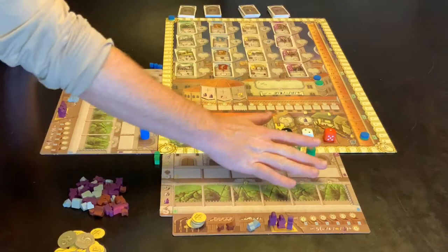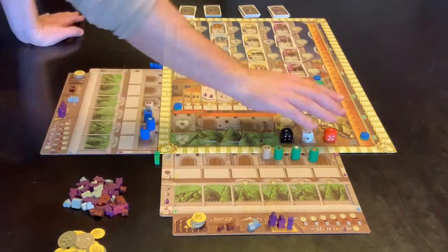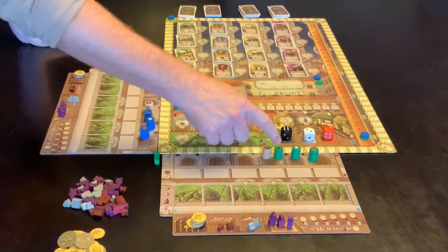Every player has four of these markers. One refers to the black die, a white one refers to the white die, an orange one refers to the orange die, and one which is a zero. These dice will be rolled at the beginning of the round and their numbers stay for that whole round.